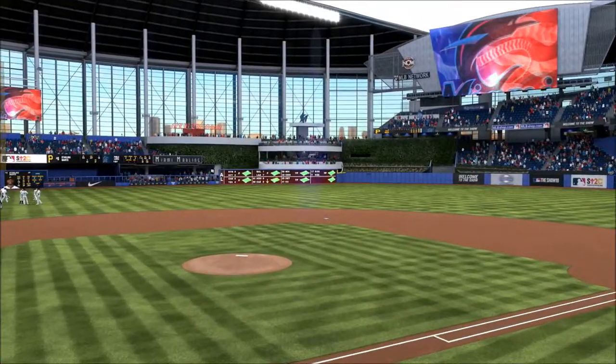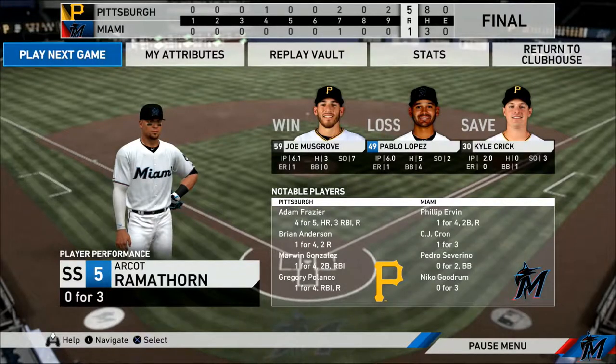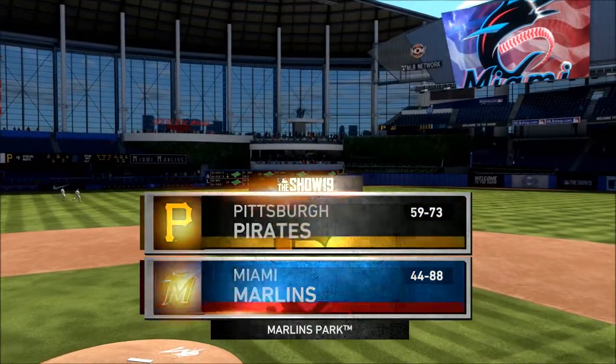First opened back in 2012 — we're live inside the cavernous Marlins Park. What he wants to do is get on base and take advantage of the strength of his game, which is his speed. But they get him with the strikeout right there. From Little Havana, just west of downtown Miami, we've got baseball from Marlins Park.